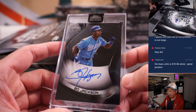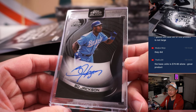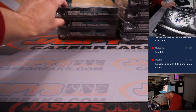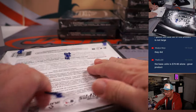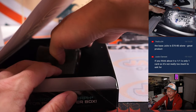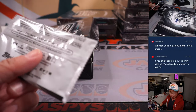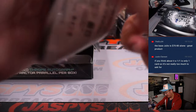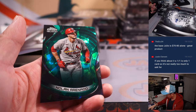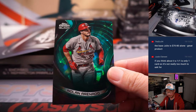Bo Jackson! Bo knows. Bo knows autographs. Michael Locia with the Royals. We've got Nolan Arenado, 60 out of 99 — Cardinals, that's going to be for Matthew Wood. And we've got some gold, 28 out of 50 — Rhino. That'll be for Dustin and the Rockies.